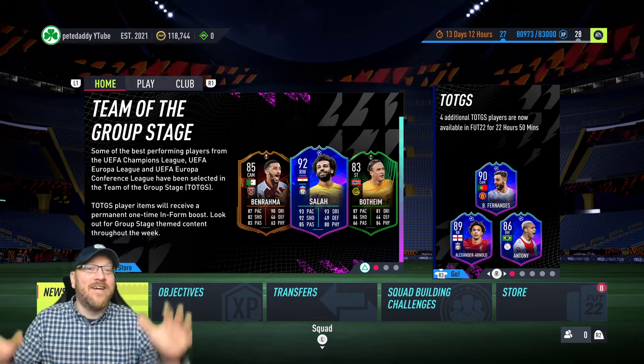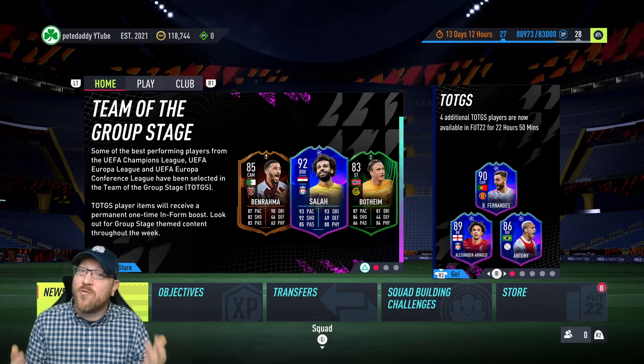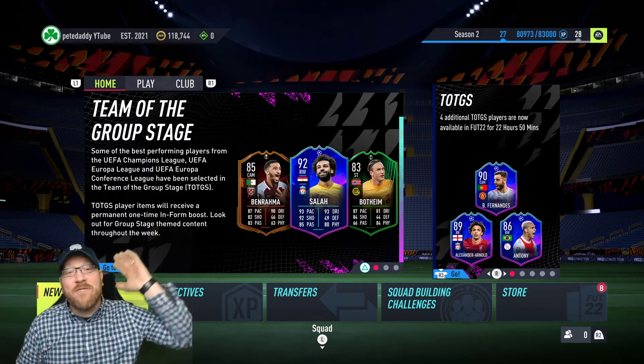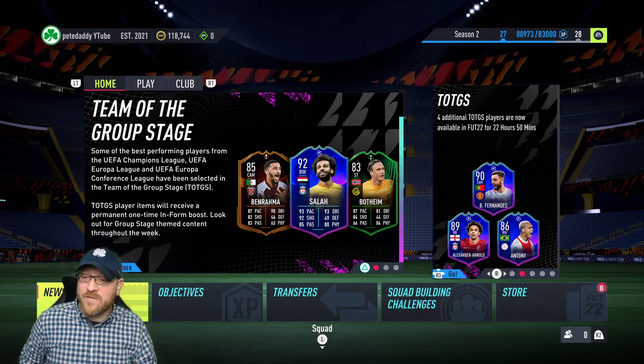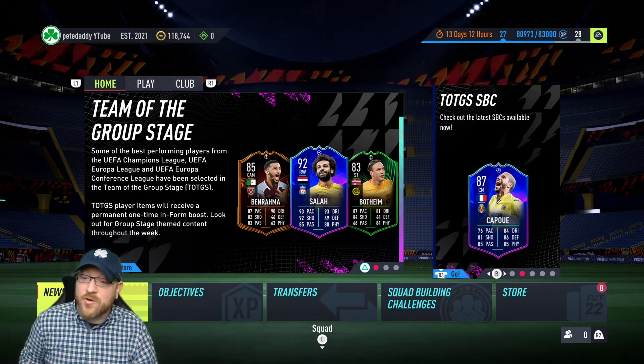Howdy everyone, Pete Daddy here. We have several packs to open for marquee matchups, and a few packs from qualifying for foot champs. We have a brand new player SBC — Etienne Capoue, team of the group stage.